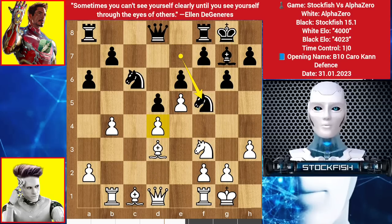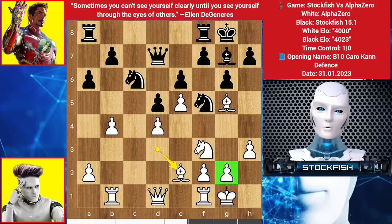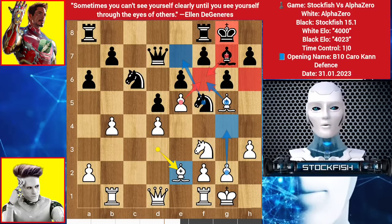Knight here — I am threatening to win the Pawn. Alpha played Bishop G5, putting the Bishop in a good square first. Queen up, Bishop back to E2. Alpha Zero's strategy is to play G4. Knight backs, Bishop F6 — you can't take it, because of Pawn takes, the dark squares and the King position will be weak.